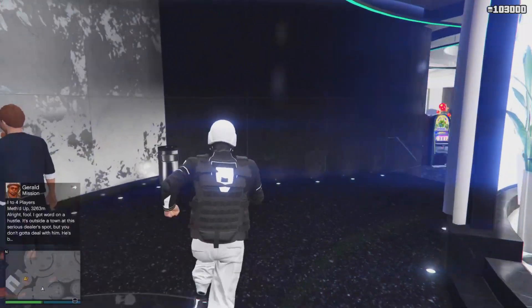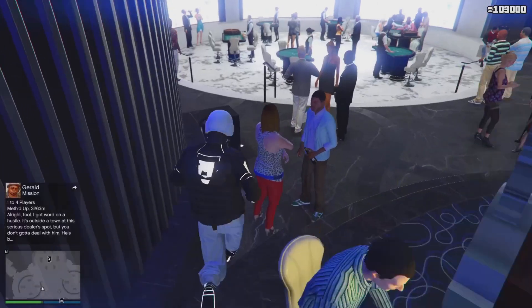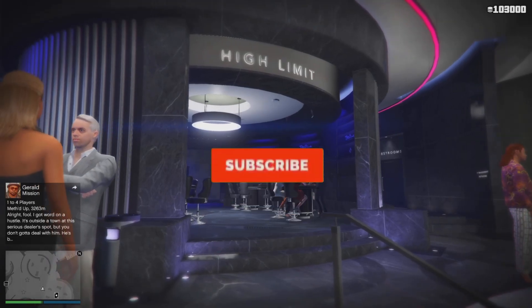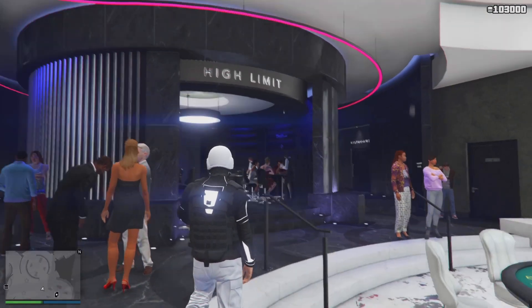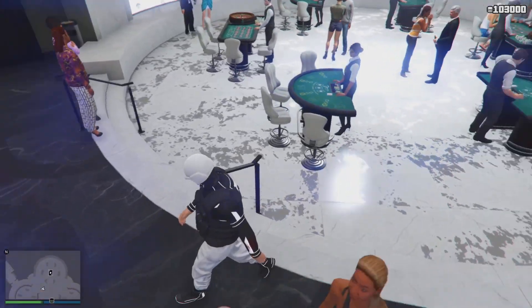Then go to the tables. Over here you can see there are some tables you can use when you don't have a penthouse. The high limit tables are for when you have a penthouse. I recommend buying a penthouse because you win more and get more money from the high limit tables.